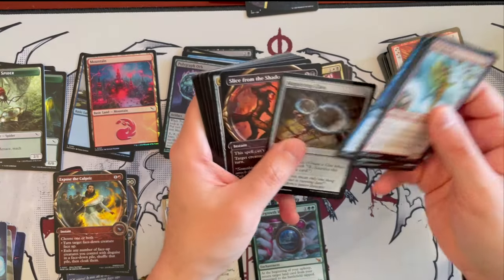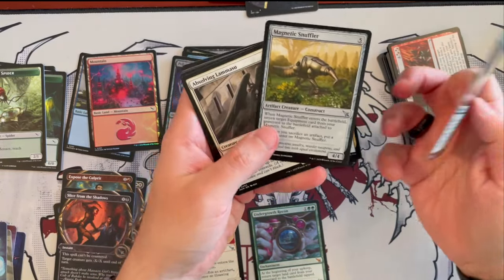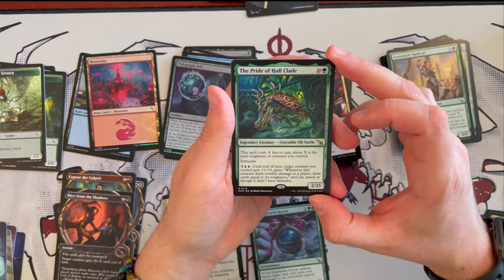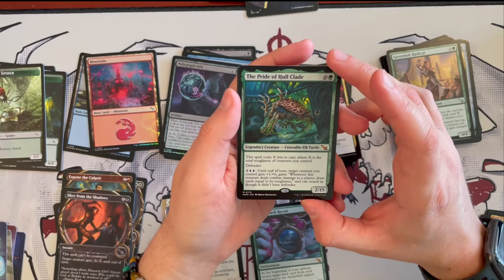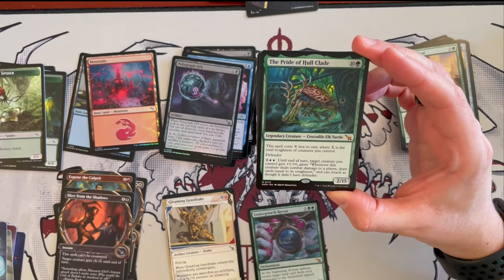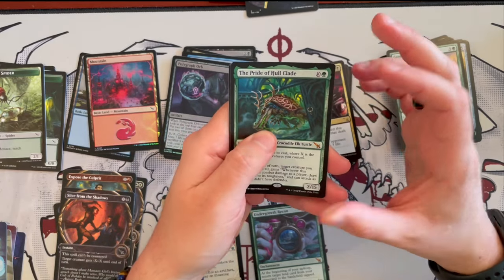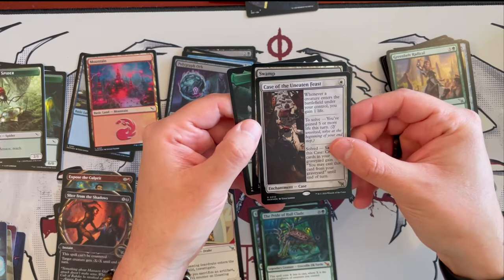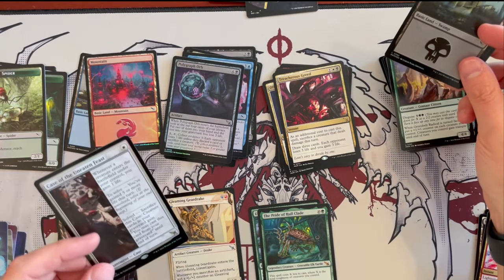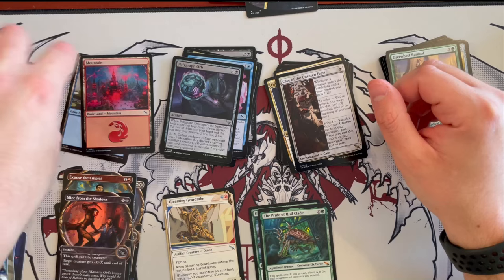Last booster — here we go. We have Slicer in the Shadow, so that's cute. We get Granite Witness. Green Belt — this is not a great card but I just like the illustration, really really cool. We get the Pride of Hulklade — an 11-cost legendary green crocodile elk turtle mythic creature that's a 2/15. This spell costs X less to cast for X equal to the total toughness of creatures you control. It has Defender, and for 4 with 2 blue pips until end of turn, a creature you control gets plus 1/plus 0. Whenever this creature deals combat damage to a player, draw cards equal to its toughness, and it can attack as though it didn't have Defender. Then we get a foil rare Case of the Uneaten Feast, which we've seen before — very, very nice. This pack was packed. And then we have a full art swamp.